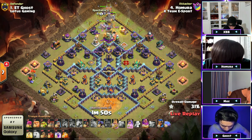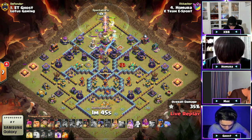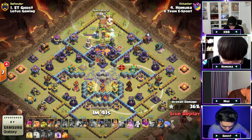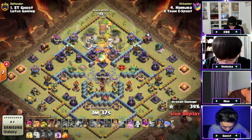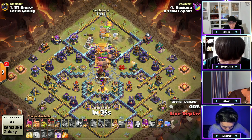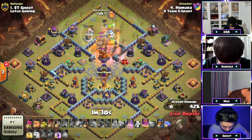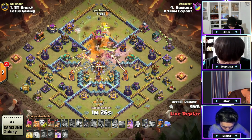Here come the log launchers, electro titan, warden, king, and queen — all the way to the top side helping to take that out. He can pop the king ability, a headhunter, the warden eternal to protect everything on the top side. Get ready for it — there's a quad quake! Look at that quad quake to open up everything else in this base. The logs open up the monolith, the poison gets activated, and out comes the CC of rocket loons and a lava hound.